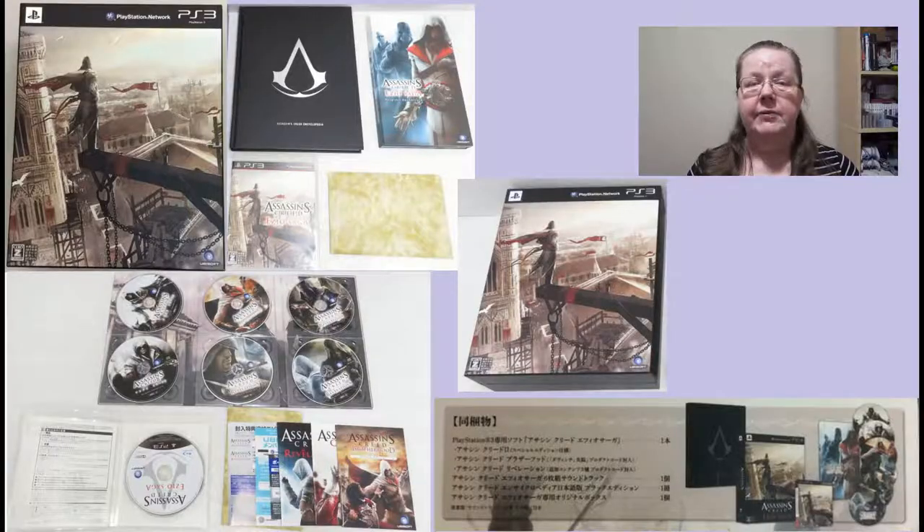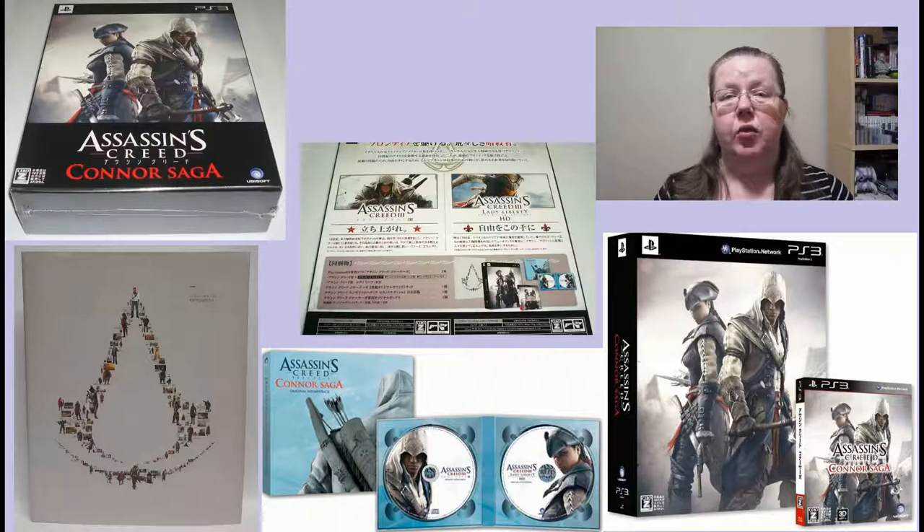Japan also got their two deluxe versions. One was Ezio Saga, released around the time of Ezio Trilogy — their version of the Animus Edition. It contained a Black Encyclopedia, all three games on six DVDs, an additional bonus DVD, and all that neatly packed in a big box. That is why I call it their version of the Animus — because of the Encyclopedia. And then they got Connor Saga as well. Connor Saga had a White Encyclopedia, the one you will see in the next video in more detail, plus two soundtracks, again all neatly packed in a big box.